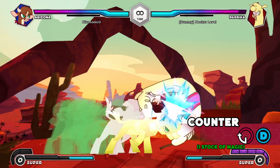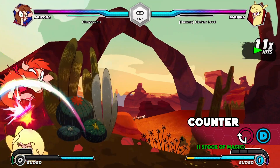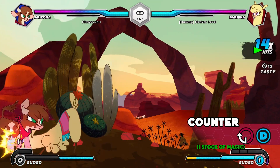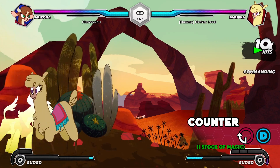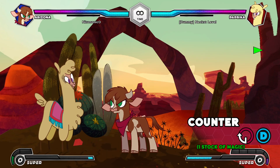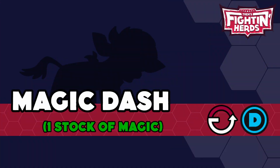Counter: Arizona readies herself for the opponent's incoming attack. This move can be used as a reversal on wake-up. Don't be predictable, however, as the opponent can either punish the recovery of this move or grab her.